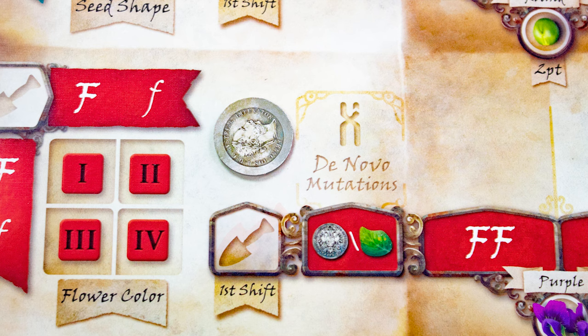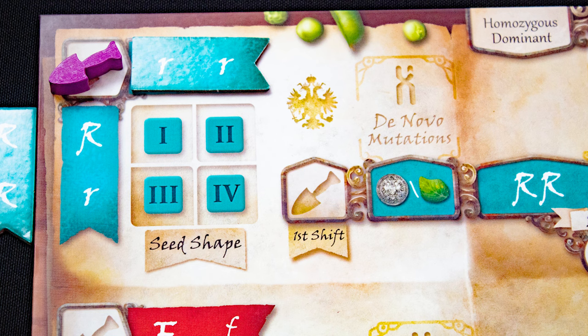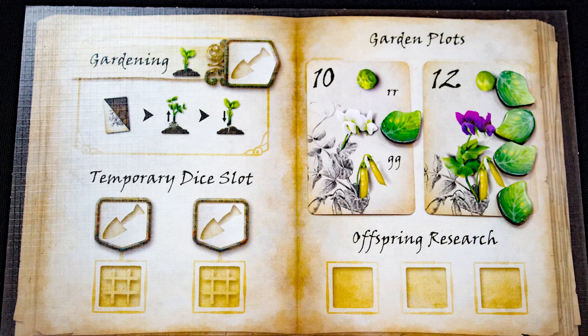These spaces let you spend coins to claim one of the set objectives. Placing in the first shift area here lets you take the first pick of the matching color dice later in the round — claim the coin if there is one there as well. Placing here lets you change the gene tiles: place or remove one tile onto the display and gain the coin if it is there.